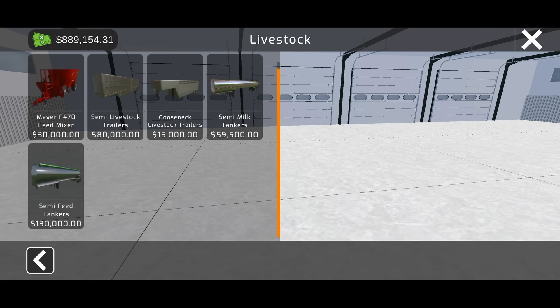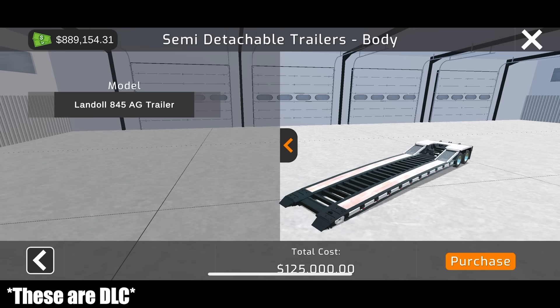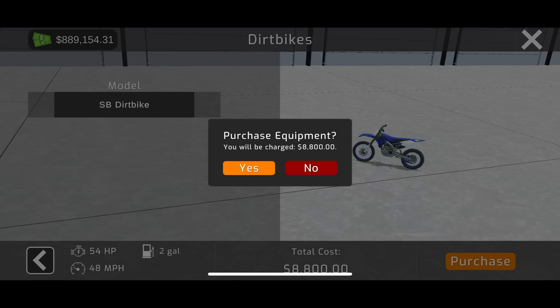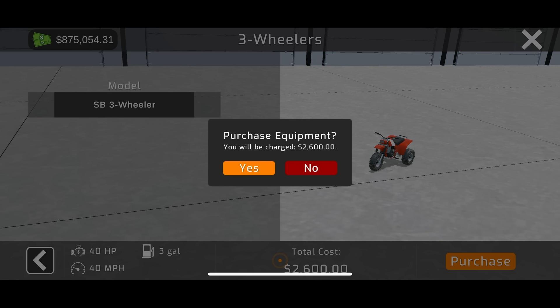Trailers — there's a bunch of MaxD trailers that work great for hauling equipment and bales. This can actually haul equipment too. Oh my gosh, there's so much to cover. You've got dirt bikes — the Squadbill dirt bike! I'm going to buy this thing. There's a utility ATV which can pull trailers around, a race ATV, and a three-wheeler.